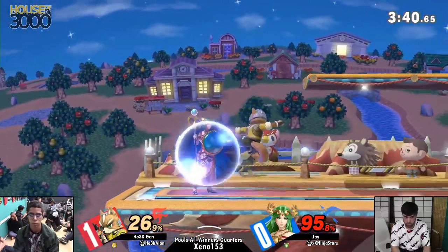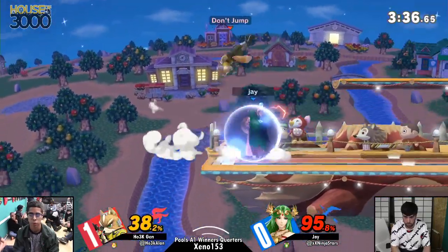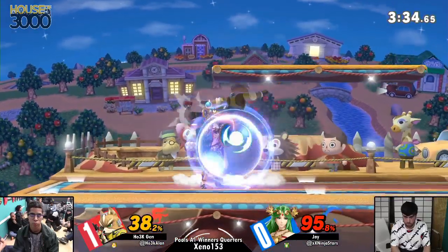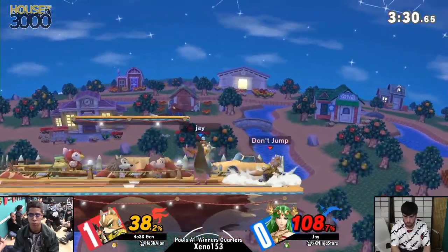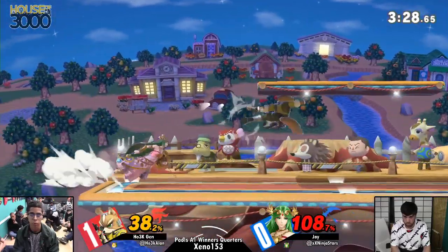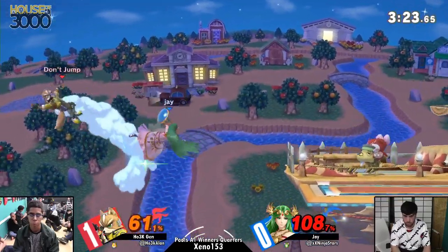That's a common thing that fast fallers like to do — they jump really high above you and make you think you could punish, then they fast fall and neutral air dodge. Because they fall so fast, they can get under you even though they're on top. Jay's been shooting so much that now whatever nair Jen throws out would connect. And that's Palutena's grab range right there.